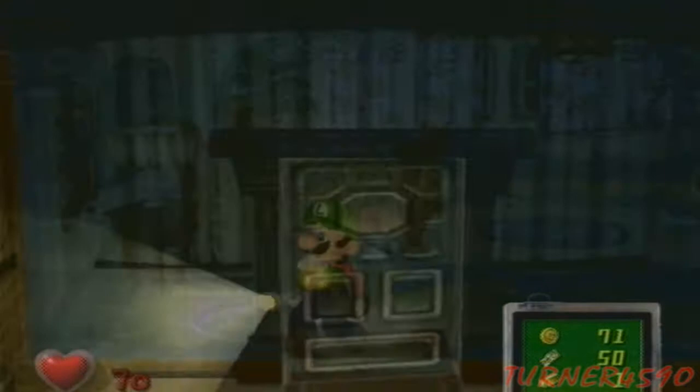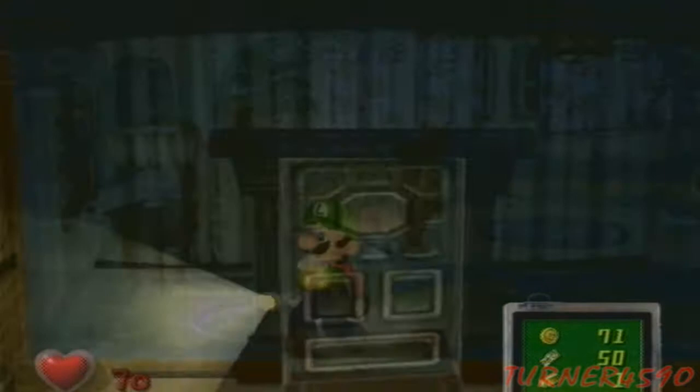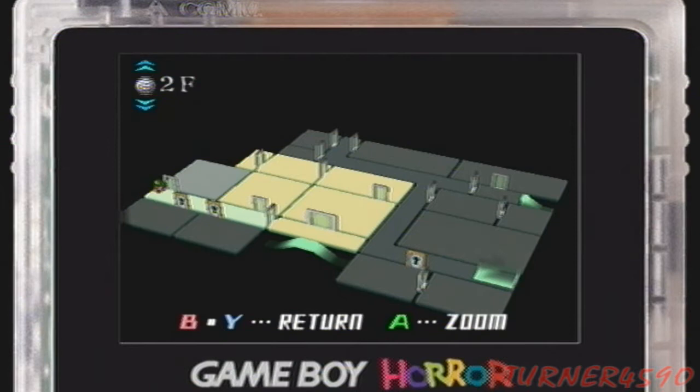Yellow rooms on the map are completed, light gray rooms have been visited but aren't completed, and pitch black gray rooms haven't been explored yet. The map is excellent in this game — it's an excellent design. That's really nice.